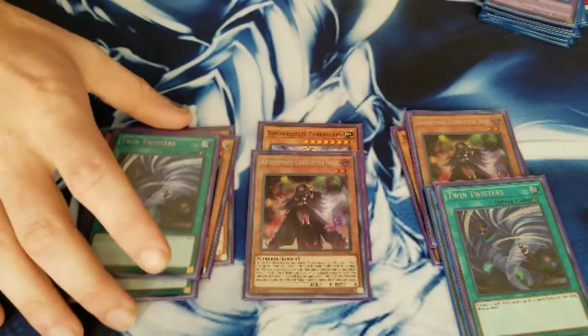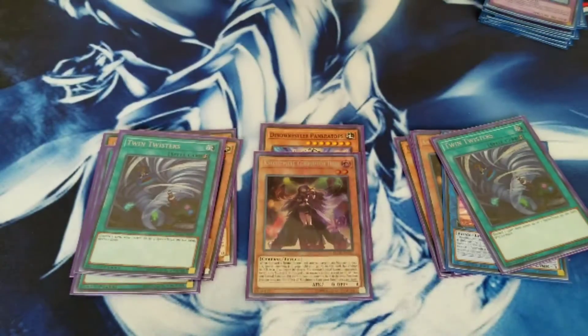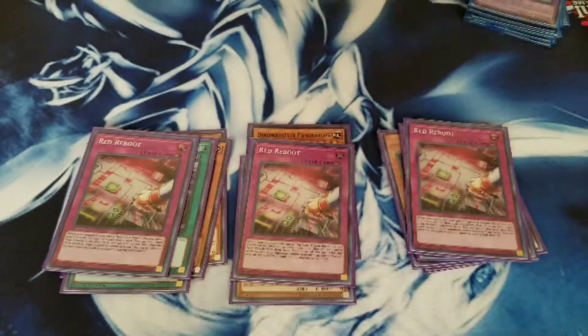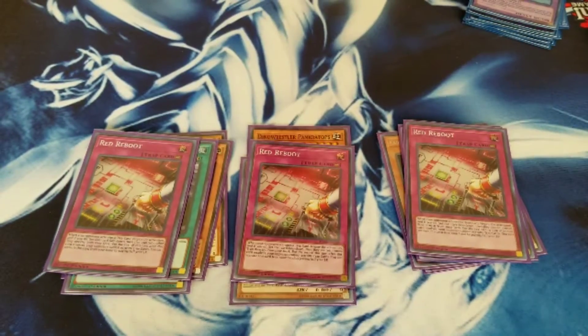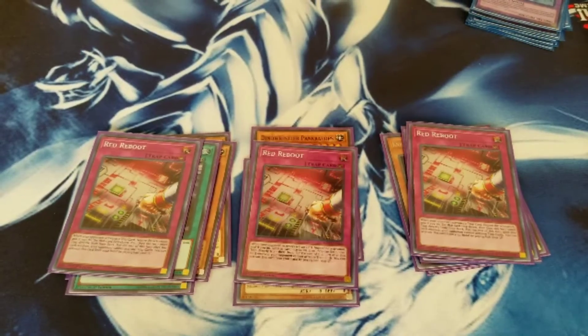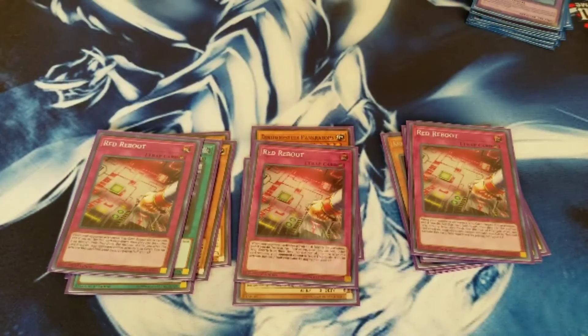Double Twin Twister, because back row is something everyone hates. And triple Red Reboot, because I'm not sure if Altergeist and Paleo Frogs are going to be a thing yet since the format's still kind of new, but if they are, I'm kind of prepared for them.